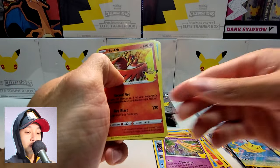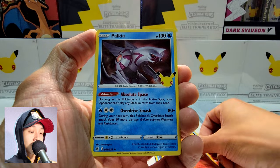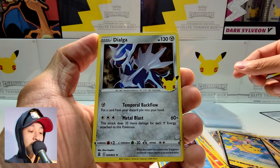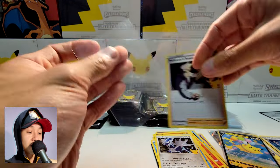Look at that — a Ho-Oh right on the dot. Palkia, Dialga again, and Professor's Research. Second chase card!